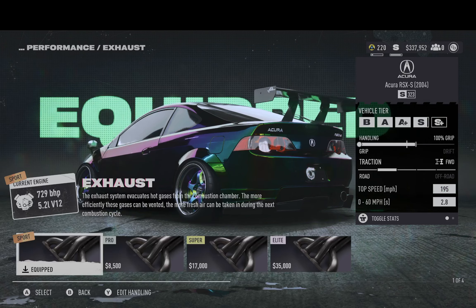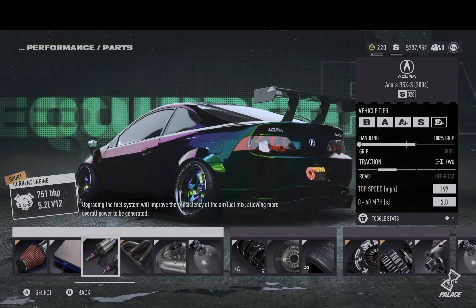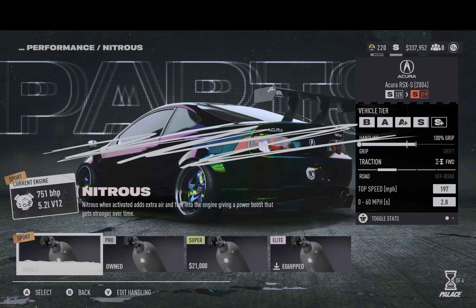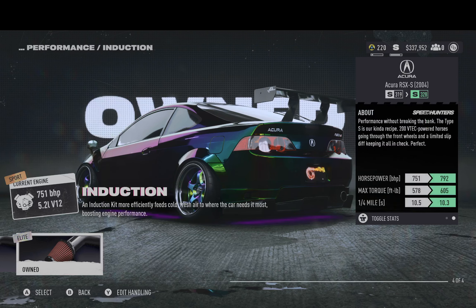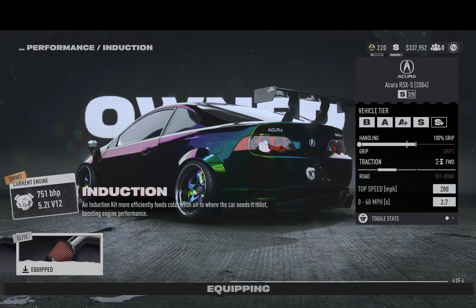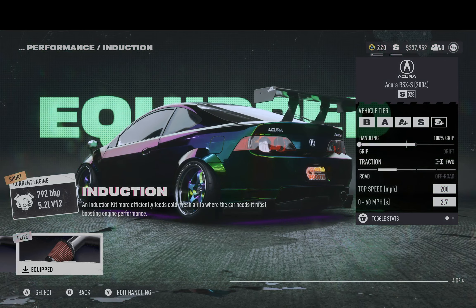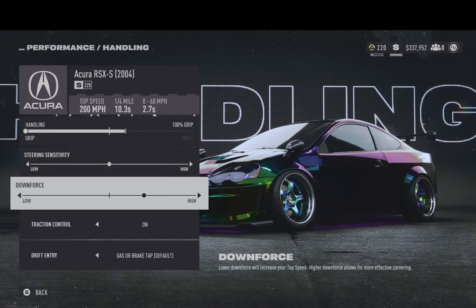I've just been messing around with this all day today. You can get a whole lot of power pushing out of this thing. Go down to the NOS right there. There's what I've been running — nearly 800 horsepower, 605 foot-pounds of torque, a quarter mile in 10.3 seconds. You've got an S 328 right there, and there's still more potential to it for sure.